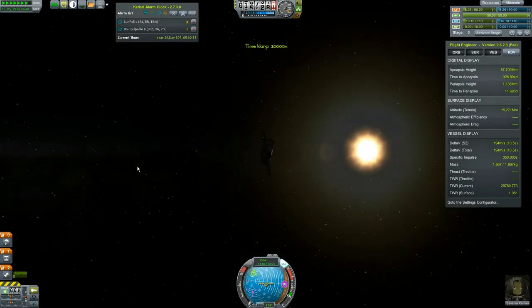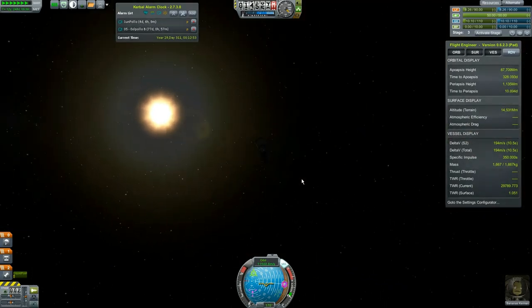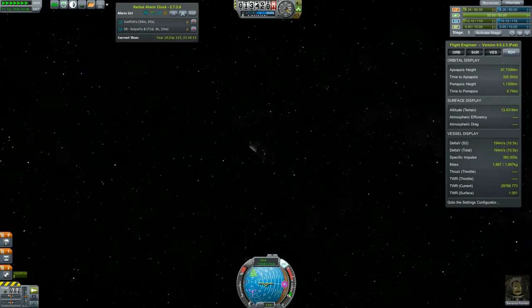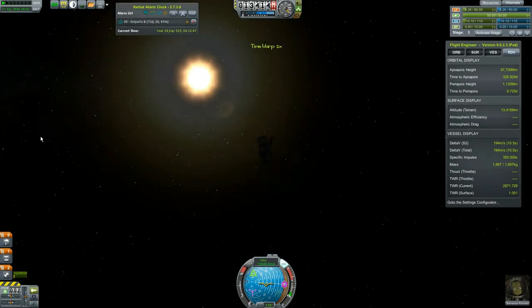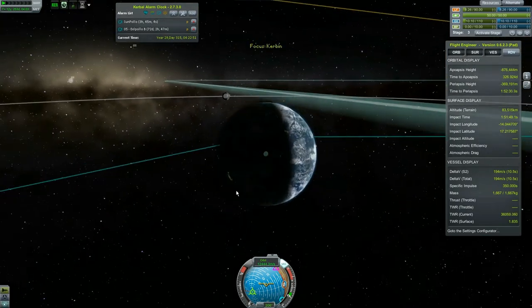Kerbin should be coming around the bend here. Might be directly in front of us — we're only three days away from our sphere of influence change. Boom — we're in the sphere of influence. Let's make sure we're still crashing. We are — sadly it's on the night side but there's almost literally nothing we can do about it.